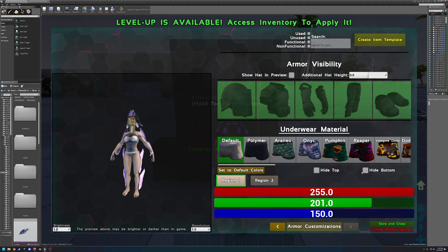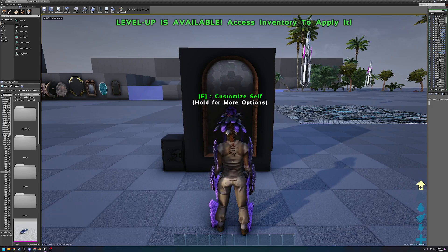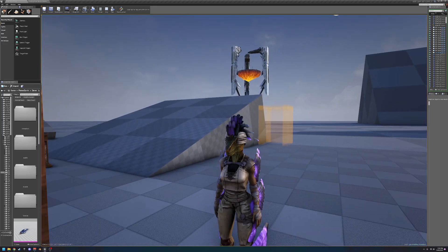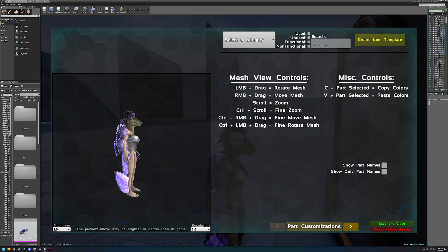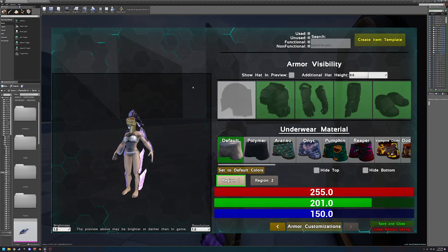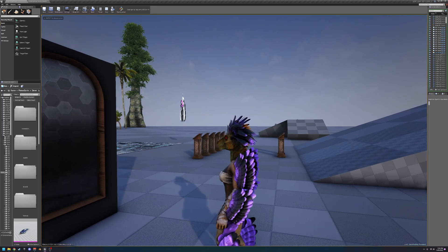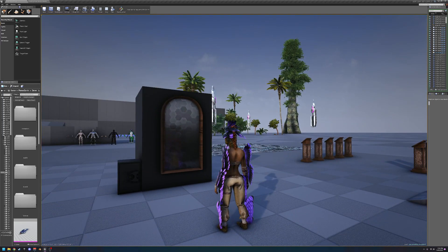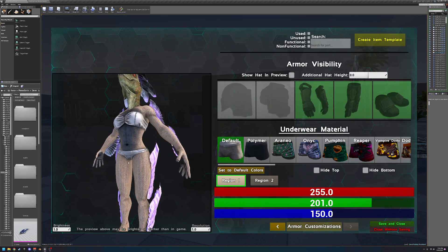Now we'll move on to armor customizations. After giving yourself some armor, you can see all of it. You could use the emotes to hide your hat, or if you want to always hide certain armor pieces without doing it every time you log in, you can just deselect them here — like hiding your chest piece. Be wary: this is one of the things that admins can disable you from doing, so if these are grayed out and you can't click them, that's why.